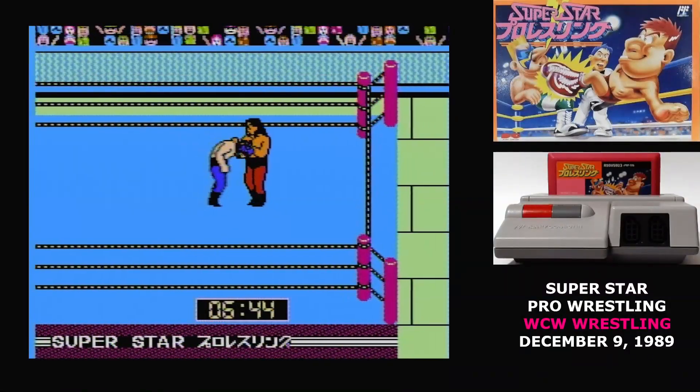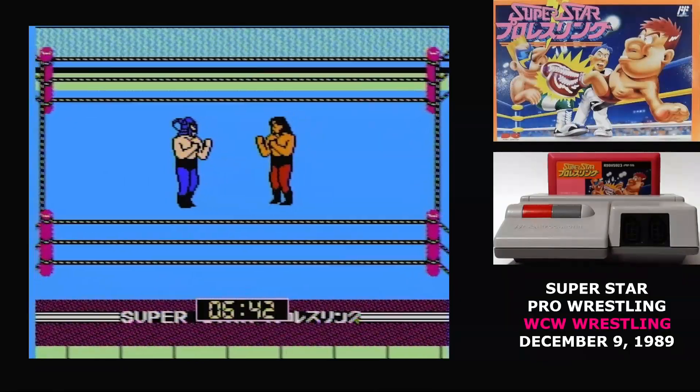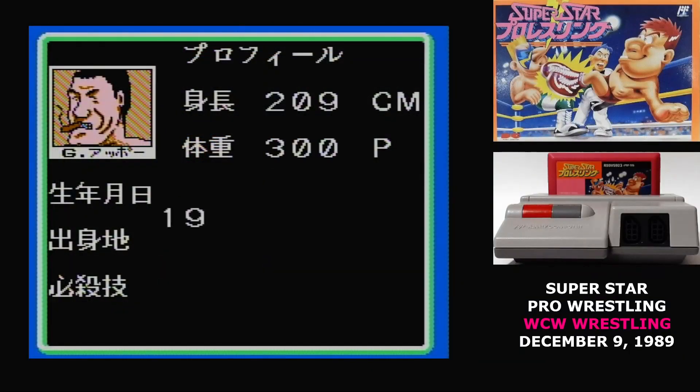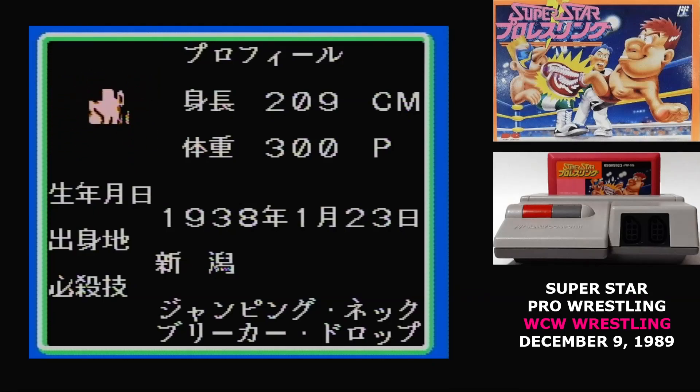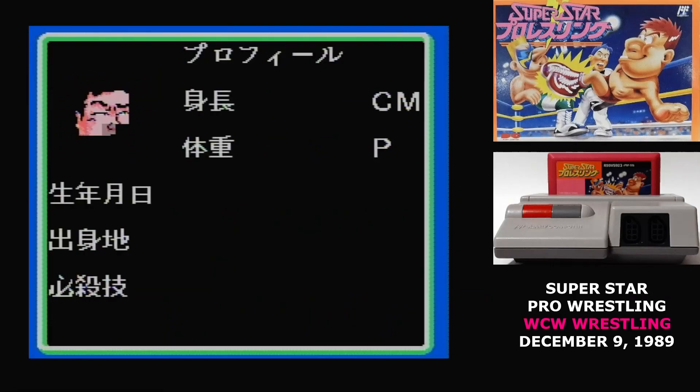Although the US version replaced the characters with WCW wrestlers, the characters in Superstar Pro Wrestling are not actual wrestlers. They are legally distinct knockoffs of real wrestlers, and in a few cases they're based on wrestlers from other media.